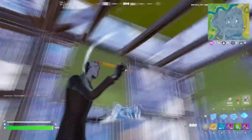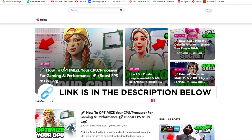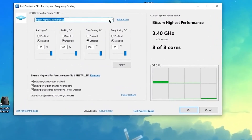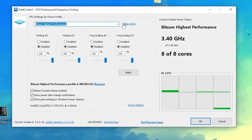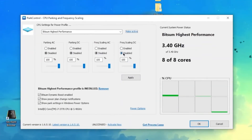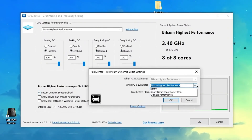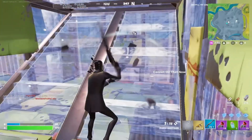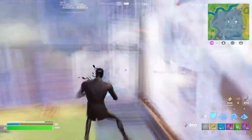Next is the Power Controller, one of the best software for this. You can find it on my official website through the link in the description. In the interface, go to CPU Settings for the power profile and select 'Bitsum High Performance' for this power plan. Click 'May Activate,' set all options to Disable, set all sliders to 100%, then hit Apply. Check mark 'Bitsum Dynamic Boost Enable,' select 'Bitsum High Performance' again from the list, click OK, click OK again, and we're done with the Power Controller. This will keep running in the background whenever you turn on your PC.